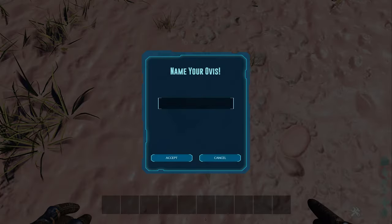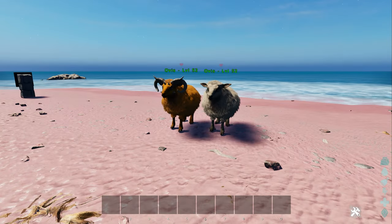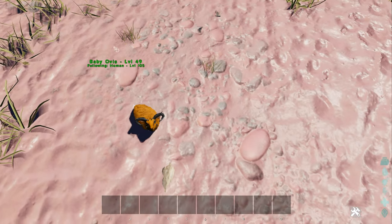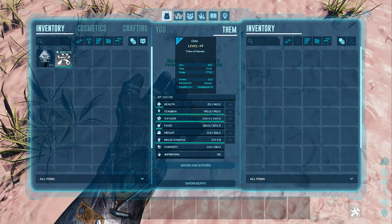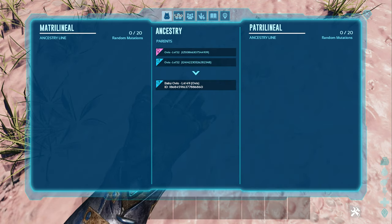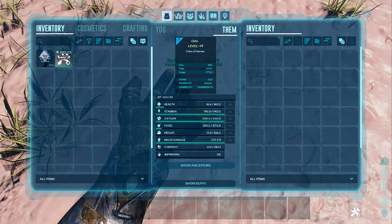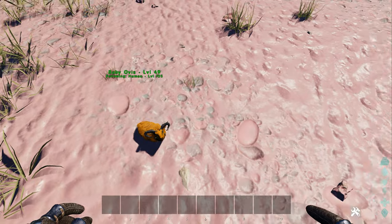Improving the dino's stats will improve the dino's levels. For example, if the dino has taken the better health from the female and the better stamina from the male, the level should go up, depending on the other stats it has inherited such as food and weight. So if you're lucky enough to get all the best stats, you'll have a better stat dino plus a better base level. You can also get random mutations of colours and stats, which can also help. But like this baby Ovis, you can get babies that inherit the worst stats, hence why this one's level has dropped compared to its parents.